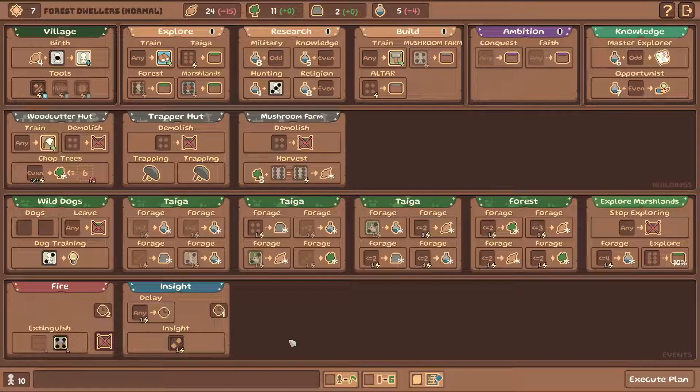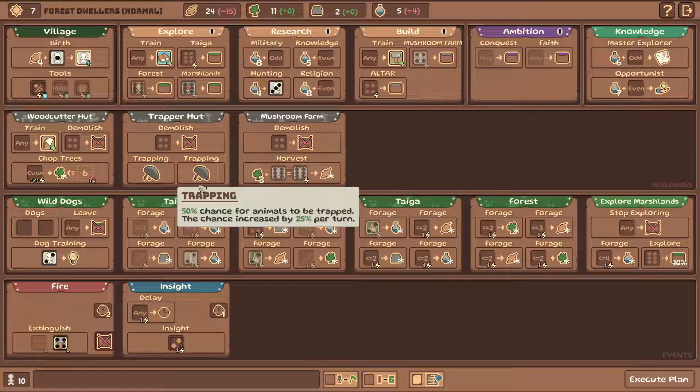Everything looks fine. We found two new locations. We sent the lumberjack in and the explorer, so we got plenty of locations. Lumberjack didn't find a lot of wood - found a lot of food, actually. Which is bad - it's going to be hard to clear, and this is not a very efficient way to collect food. This is a really efficient way to collect food. So I wanted more wood here - tough luck, but it's okay. We have a lot of stuff for turn seven here.